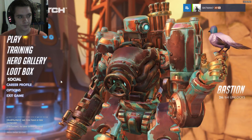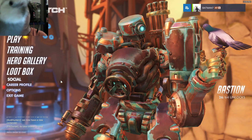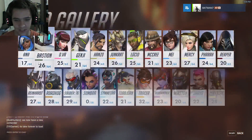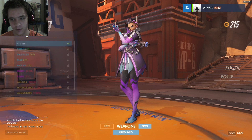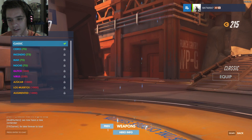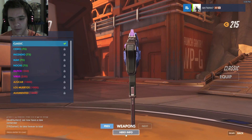Hello everybody and welcome to another episode of William and Bird. I'm William, this is Bird, and the PTR is live. Look what we have here — Sombra is real! In this video we're going to look at her different skins. We thought she was never going to come out, but here she is.